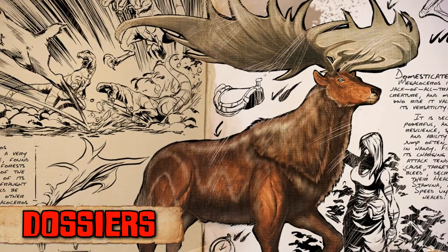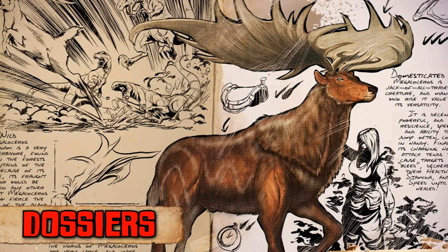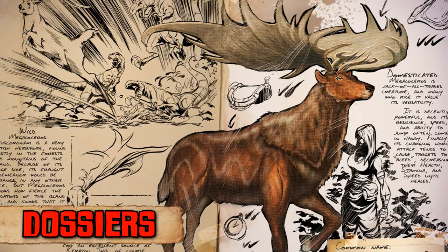The Megaloceros dossier has also been unleashed. This large skittish herbivore can be found roaming the forests of our island and once tamed can be used to drain your enemies of stamina as well as applying a bleed effect.